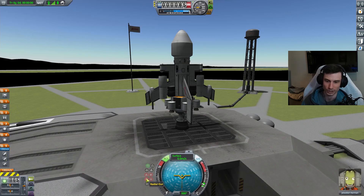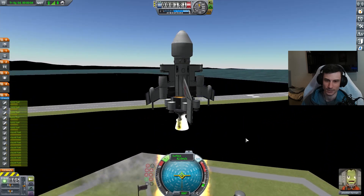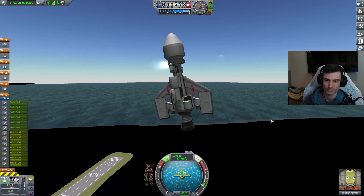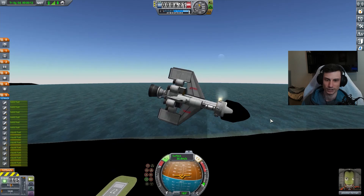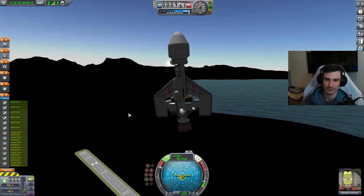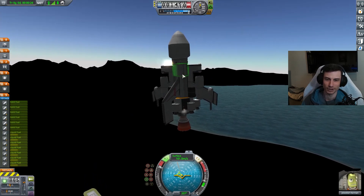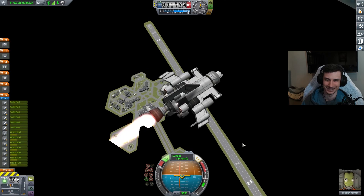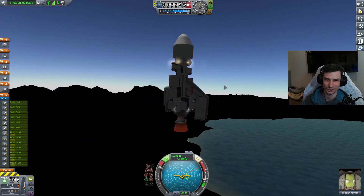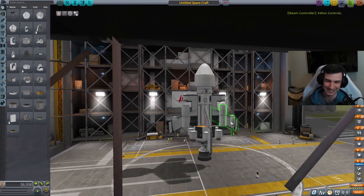We're gonna launch without throttling up our main engine. Just immediately flip over. Maybe they can help now. Damn it - why is this thing so unstable? I don't understand. I'm losing parts. I've lost a wing - maybe that will help. This sucks man. This spacecraft sucks.